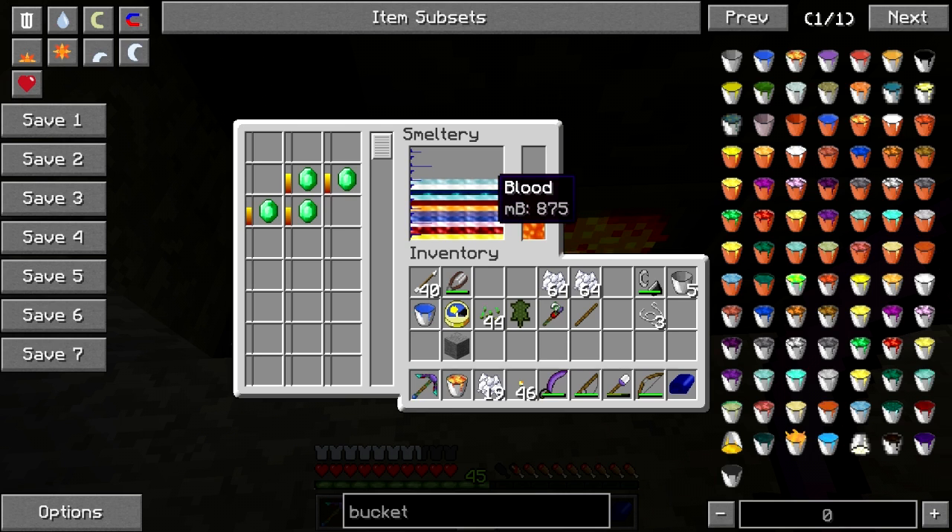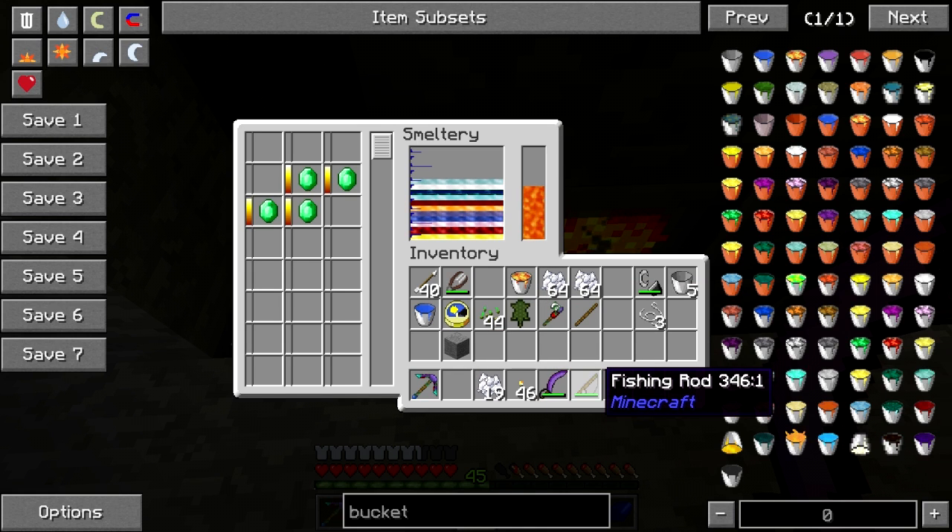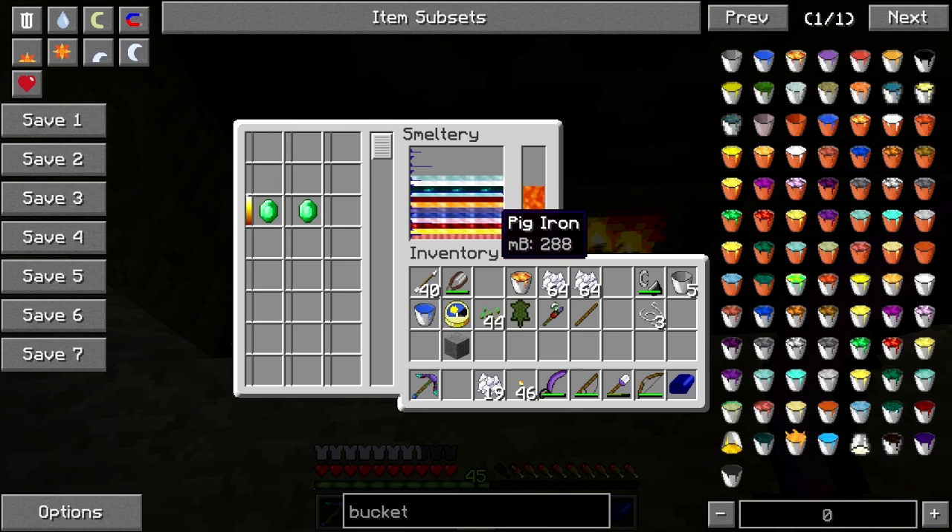I'm gonna get a sip here. I have empty buckets on my person. Pig iron — half a bucket. Okay, I'm gonna need more emeralds.